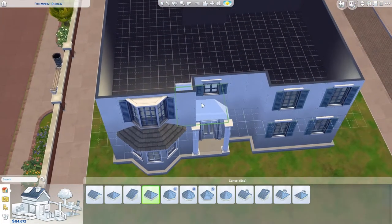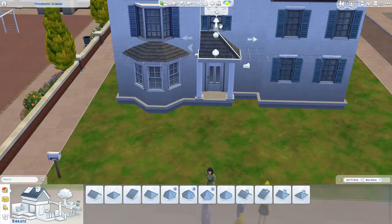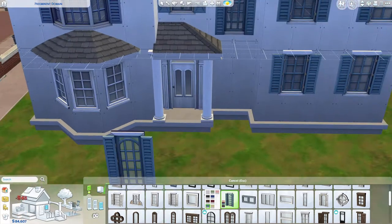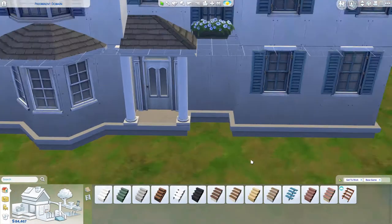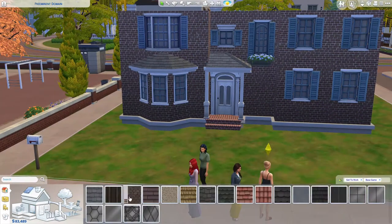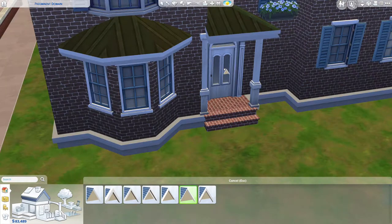One thing I feel special about this house is the entrance — it has this roof piece, and the shape or design of the entrance just makes it look different and really pretty. This is a brick house and I basically used bricks everywhere: the entrance, the stairs, the exterior wallpaper — everything is just bricks.